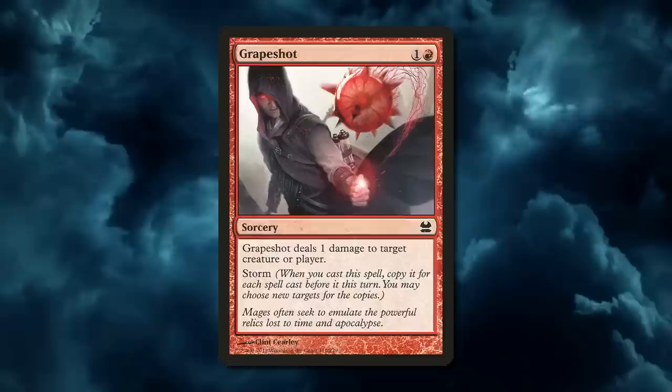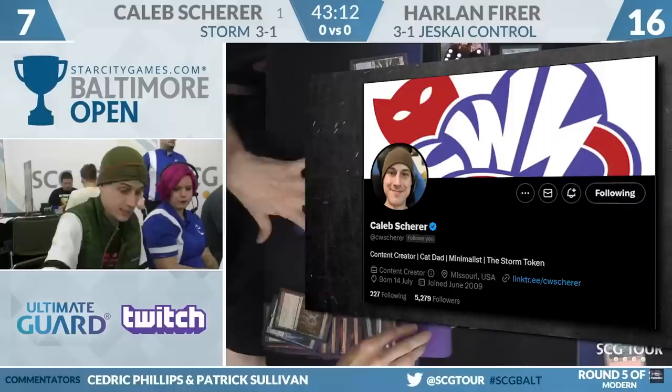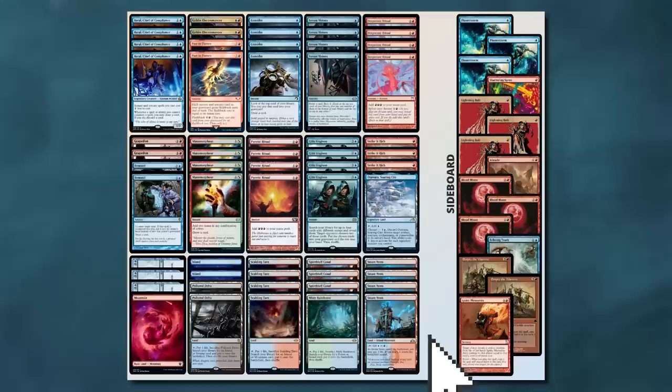I believe that Blue Red Storm is good again in Modern, and this video will prove it. Caleb Schur is one of the best Storm players in history, being the leader for builds throughout its lifetime in the Modern format through the SDG Tour. I thought there would be nothing better than to copy his list that he's been streaming on his Twitch channel lately, as it is very well tuned.